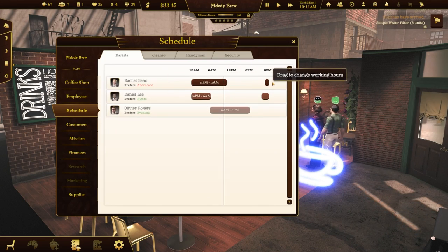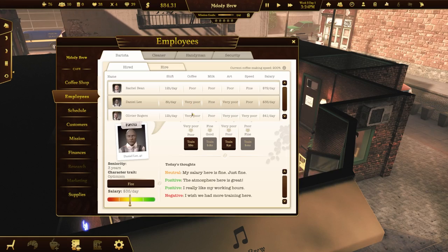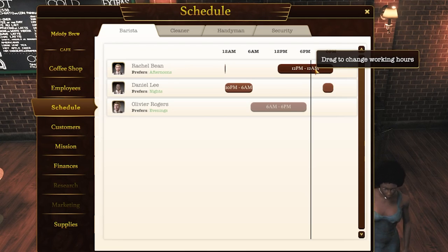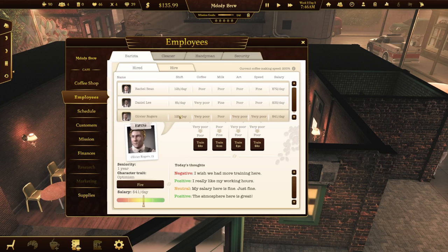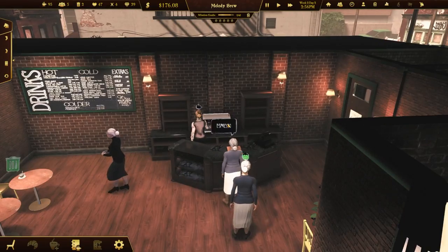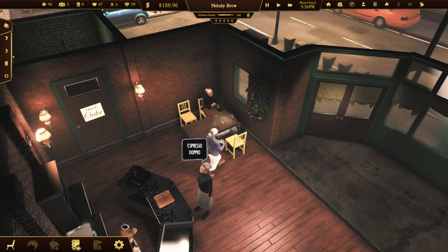Now I need to switch Rachel to afternoons — it's in the green. And there she is, she came in like three hours early. We need to train Daniel Lee again. We're gonna switch Rachel to 12 PM to 12 AM. Let's take a good look at our finances — we're not really that profitable. I might have to fire Oliver Rogers. I'm not sure if I can afford to keep him around. Yeah, we're gonna go ahead and fire him. I think firing him was a good choice — I can invest more into my two employees.